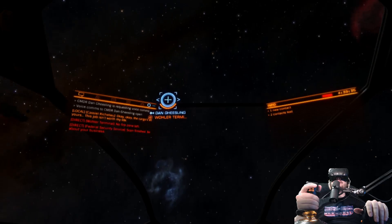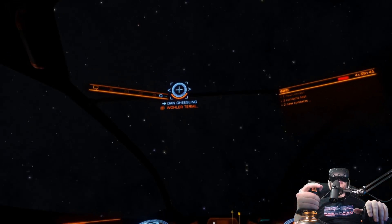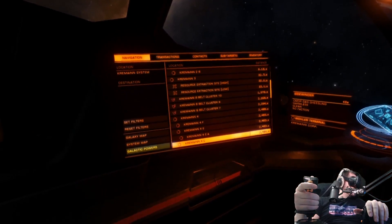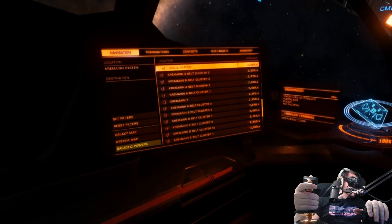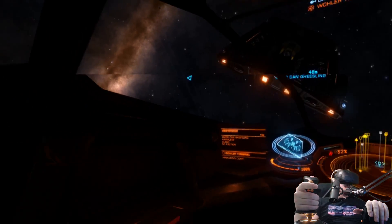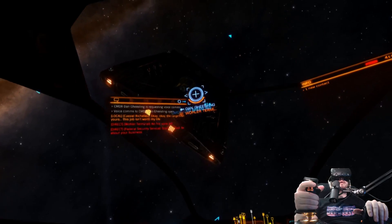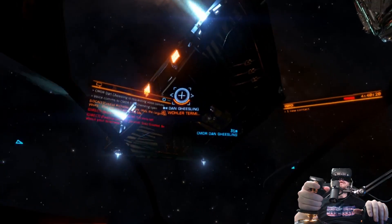Let's find a place to go. We're going to try to stay in this system. Looking at the left panel, we're looking for any sort of nav beacon. If you spot one — I'm not finding anything interesting near us. I'm going to go system map, and sometimes that's the best way. Sometimes there's also a lot of people at an asteroid belt, so let's go to Cremaine Belt B.